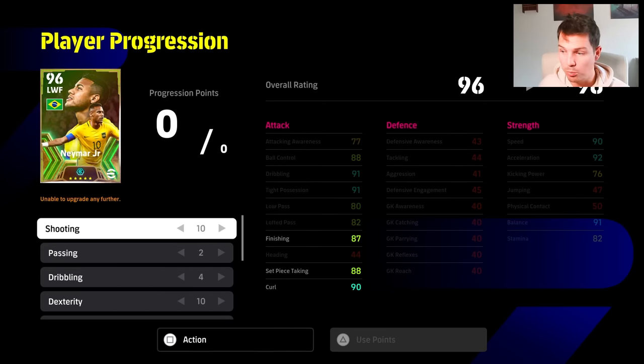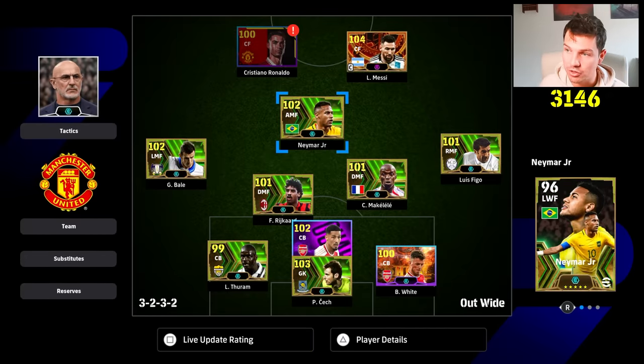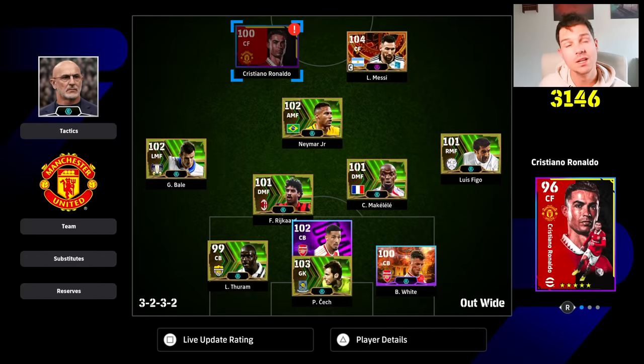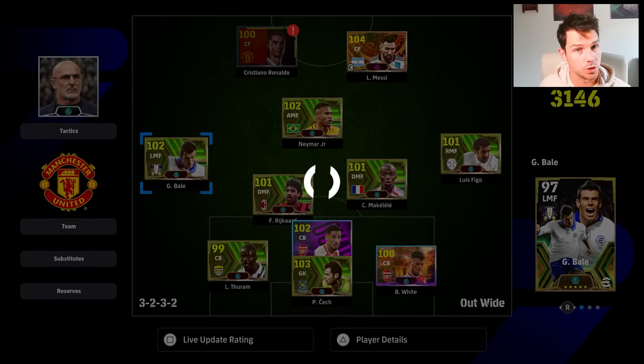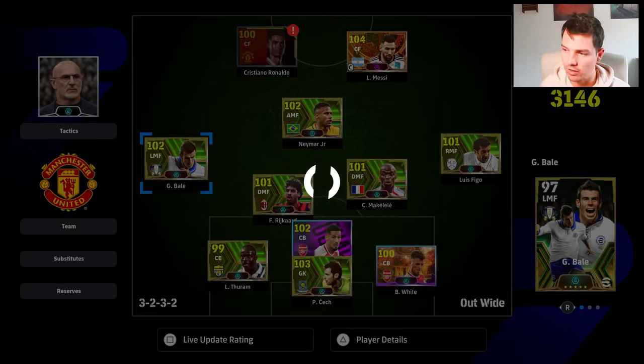So you can train Neymar up with 90 finishing, or 90 speed, or whatever build of the card that you want to do. It's nice when you're testing out cards. They're also going to be bringing the contracts back, and we know that there's going to be no need for contracts going forward as well. You can see Ronaldo was out of contract there.